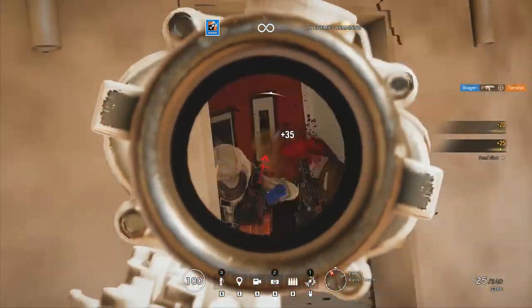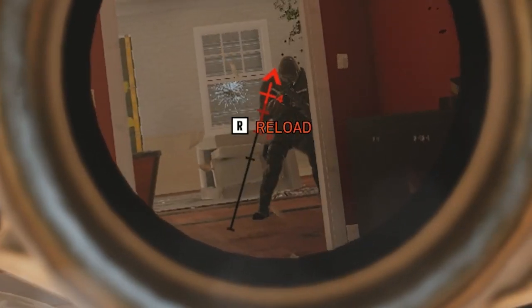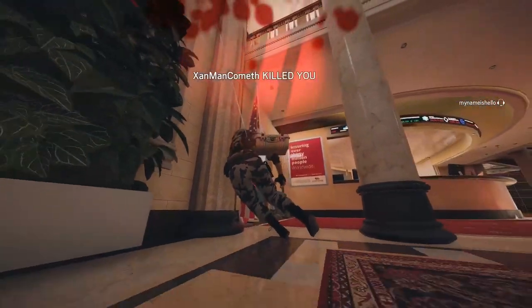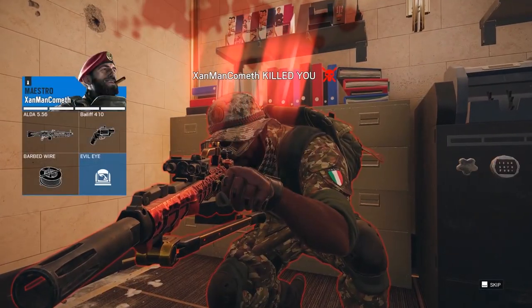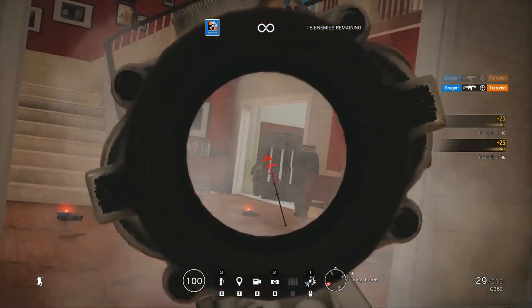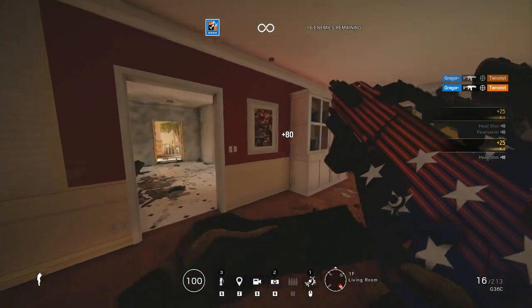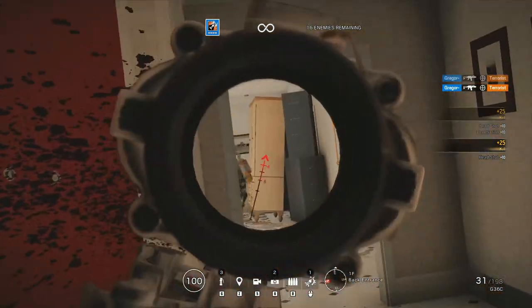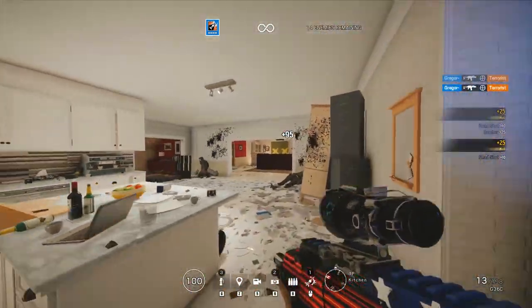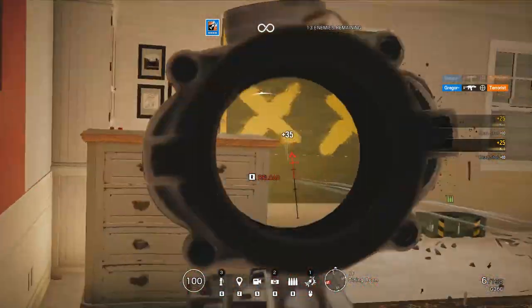If you hit a terrorist in something other than the head, they flinch — but in ranked play, hit enemies react differently. The flinch that the terrorists do doesn't really help. If you're making an effort to practice headshots, this is a circumstance you don't need to train for. It also makes practicing spray patterns for headshots more difficult because in some instances where you would get a headshot with a spray pattern, it won't happen because the terrorist is lurched over.